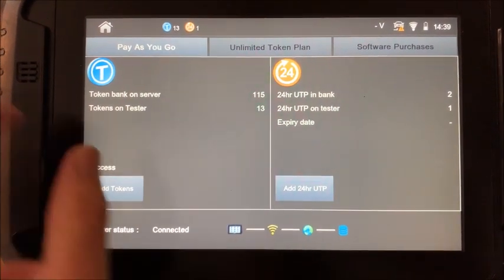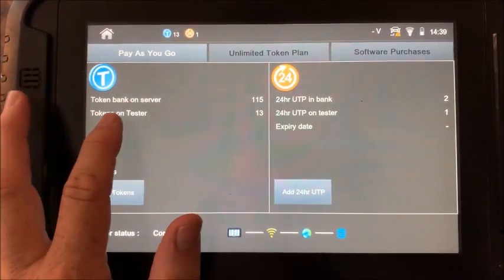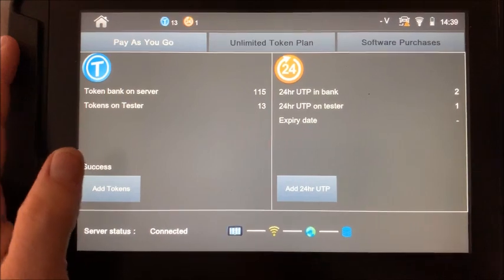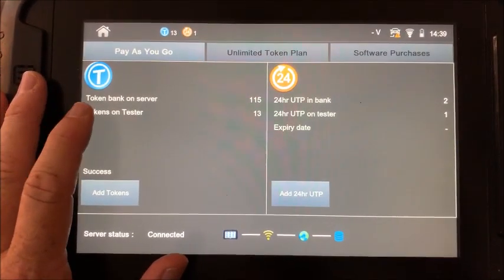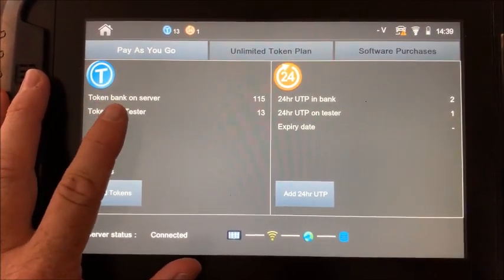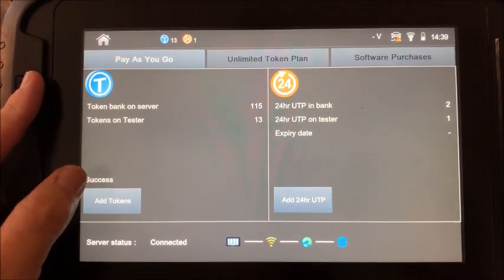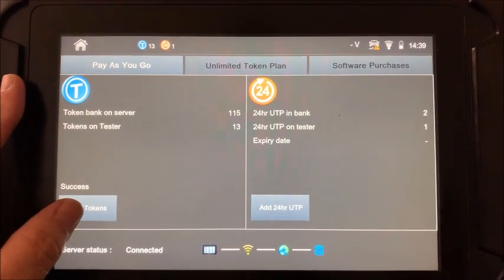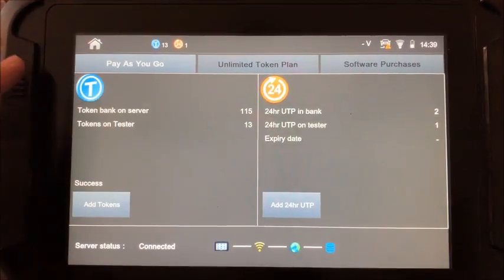It does its thing and there you go — my token count on the server dropped to 115 and on the tester it went up to 13. I was told a long time ago that if you buy a bulk pack, don't add more than 10 or 15 tokens on the tester at once. That's probably good advice so there are no questions or doubts if something happens to your Smart Pro.